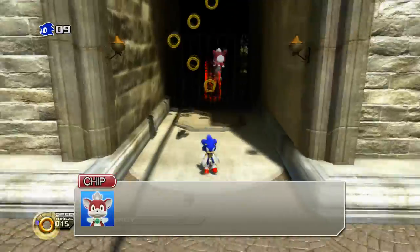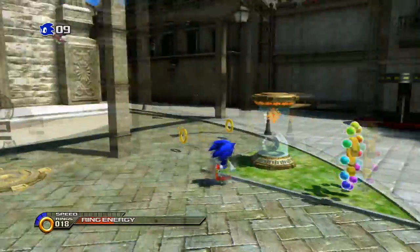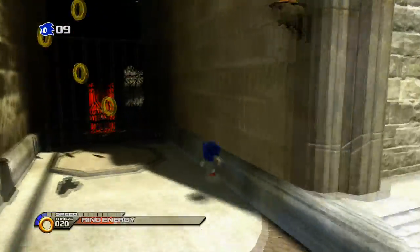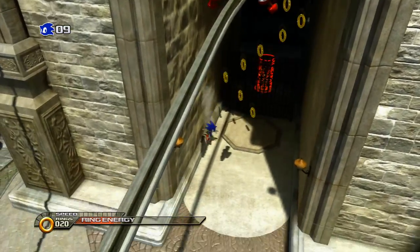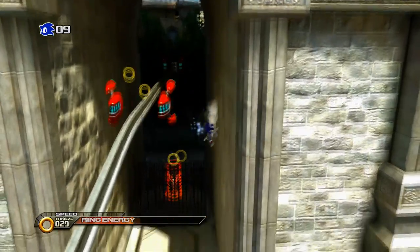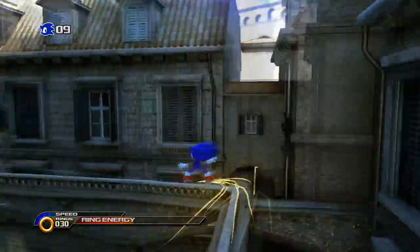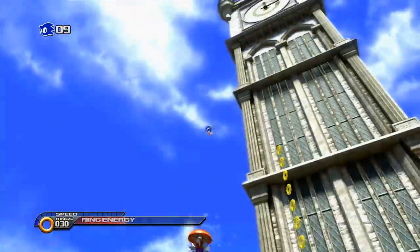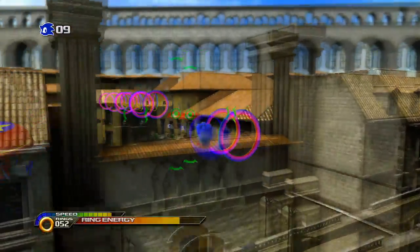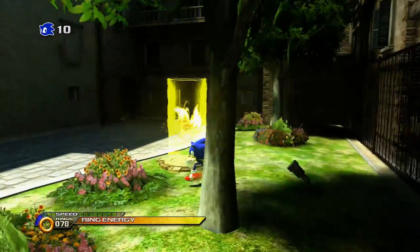Basically all you have to do here is just collect rings. You can probably guess what the rings do — it just gives you extra lives. Just get the rings. And here you also want to go up on the rail because it is pretty important. Just do what I'm doing in the video. Press B for Ultimate Ring Collection, and up here is a lot more too. That will already give you an extra life.